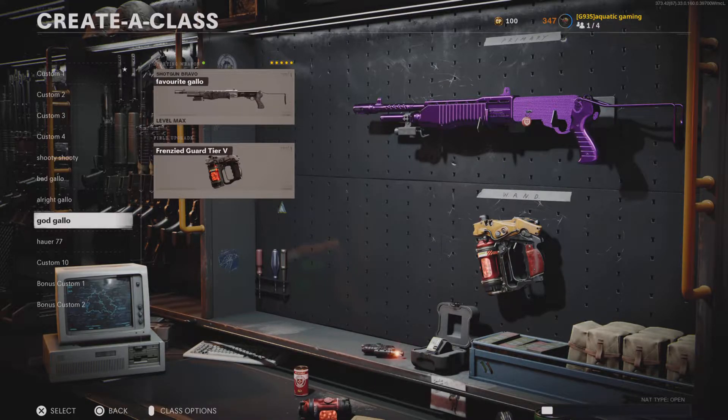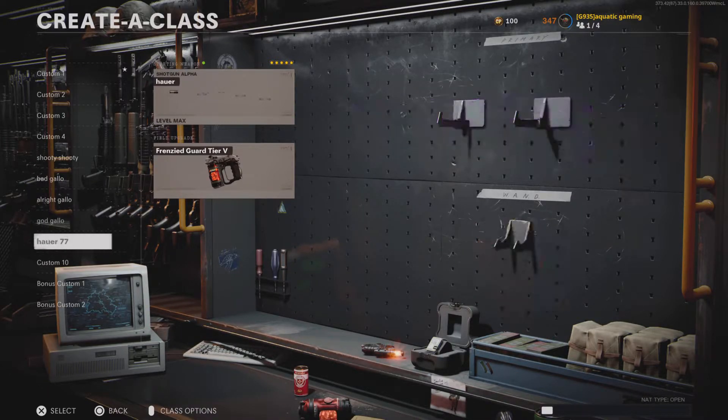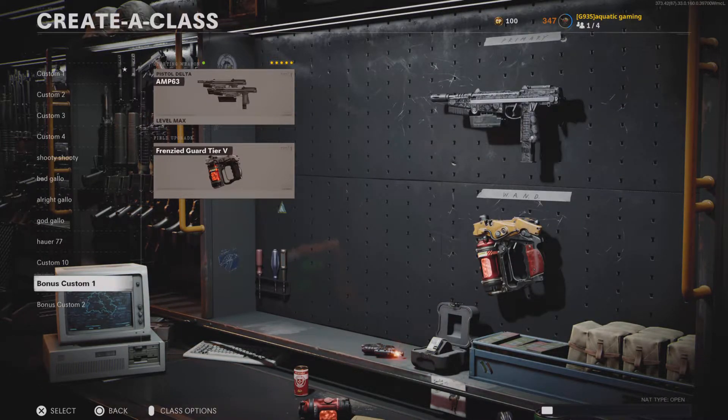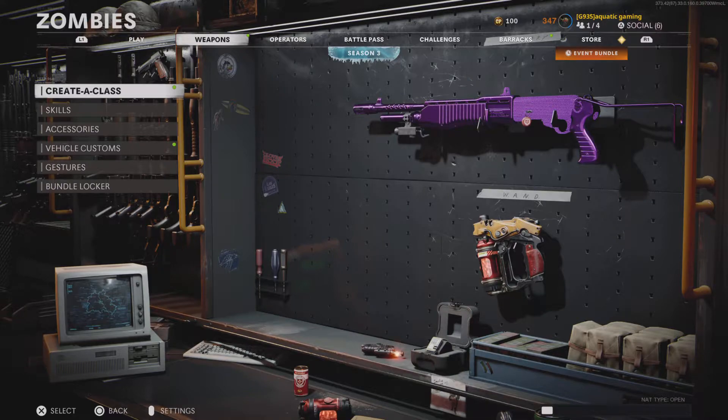For ammo mods, I use the Brain Rot because I do extra damage with the M16 against mimics anyway, but I don't actually equip it since I still do extra damage regardless. For the Amps and the Gallo I use Cryo Freeze — sometimes Brainworm on both, but mainly Cryo Freeze. You can use the FAL, FFAR, RPD, or Stoner 63; they're decent weapons but I just don't recommend them — they're not the greatest.